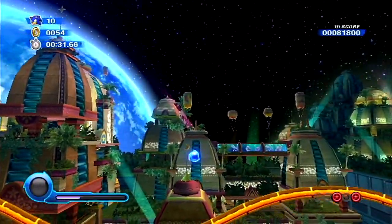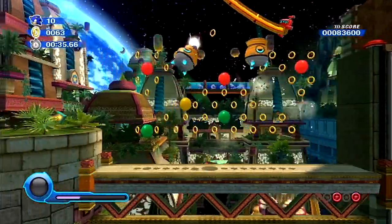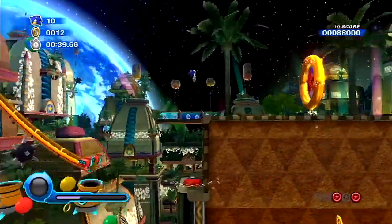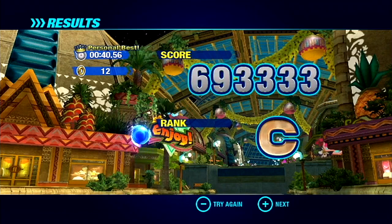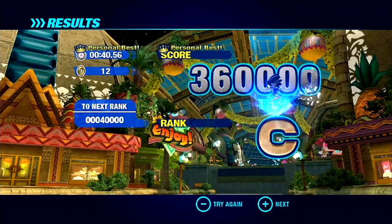we're pretty much just limited to blasting straight through the stage. I'll grab a few rings, but that's pretty much all we can do. We really do need to come back here, especially after getting the yellow wisp, which gives us the drill ability. And then there will be a lot more to show in Act 4. But I've got plenty to show coming up in Act 5. Oh, an extra life.